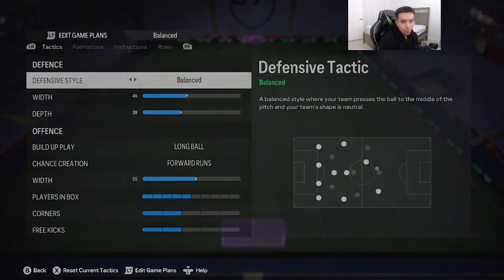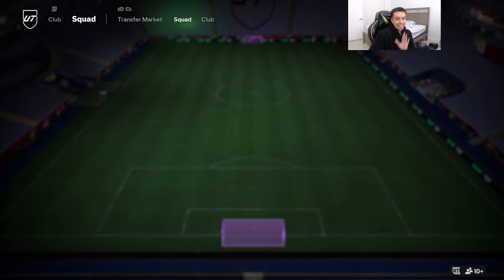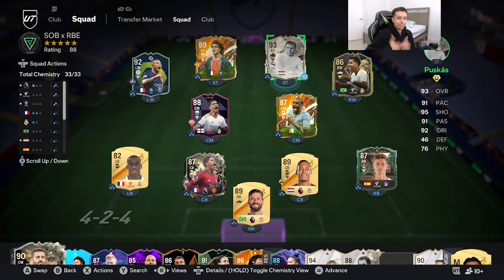Puskas is going to be playing in a 4-3-2-1 as a solo striker right in front of a Player of the Month. I was not looking forward to reviewing Puskas because he's 4-3 — I know I'm gonna be hated for that. I don't rate Puskas in any FIFA year until he gets five-star skill moves or five-star weak foot. But to be fair, he has the two most overpowered traits for an attacker — Rapid and Quick Step. I'll keep an open mind and give this card a fair shot.